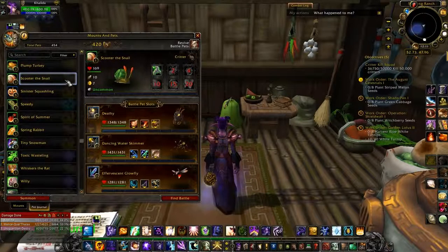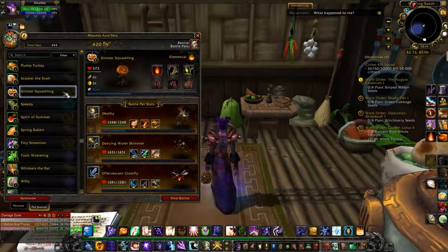Scooter the Snail is another Children's Week one you get from Stormwind or Orgrimmar. Sinister Squash actually is a rare, and you can get him a couple of ways. You can get him from the Headless Horseman himself — he can drop in the loot bag. You can get him from Candy Buckets when you're going around to all the different places, or you can spend 150 Tricky Treats and get him.